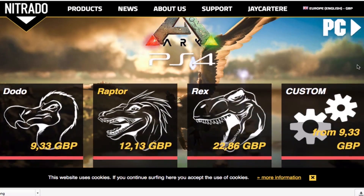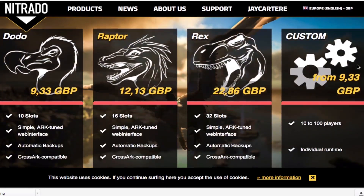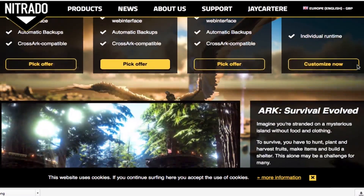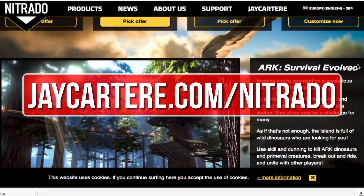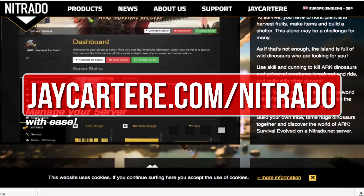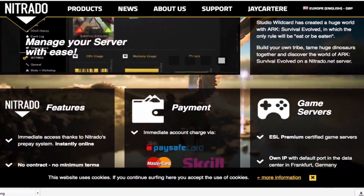If you want to host your own ARK server then I recommend renting one from Nitrado. They're also the official server provider for Wildcard. Go to jcartarray.com/nitrado to rent your own ARK server and help out the channel in the process.